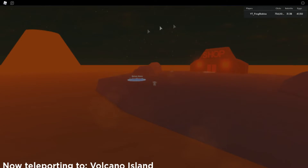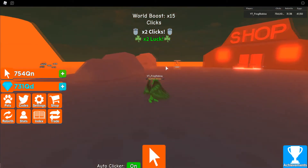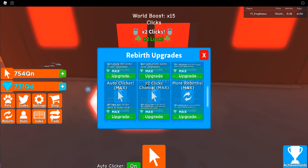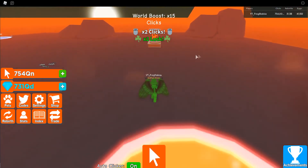We're gonna hop into the new world, which costs 475 QN clicks. This is what it looks like loaded — it looks pretty cool. It has one new egg as well. I'm gonna check the shop to see if there's anything new. I should already have everything maxed, so just checking real fast — yeah, it doesn't look like there's anything new there.